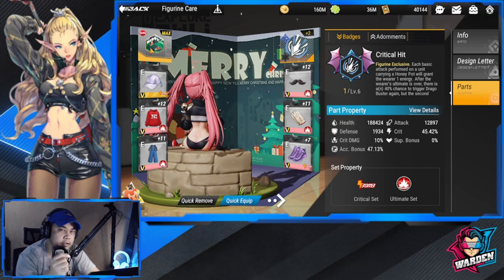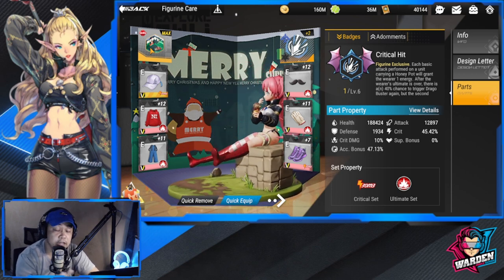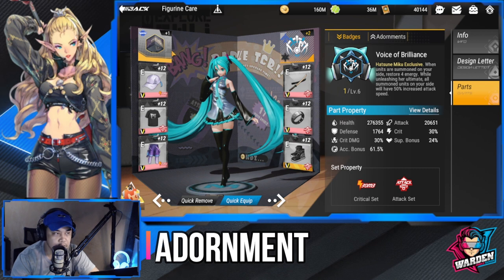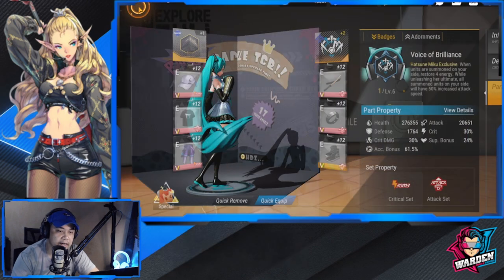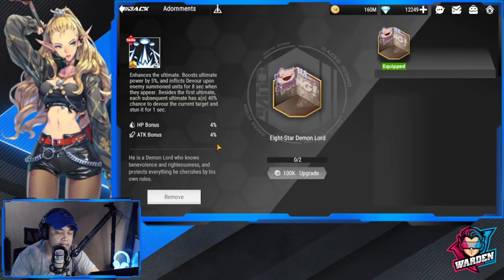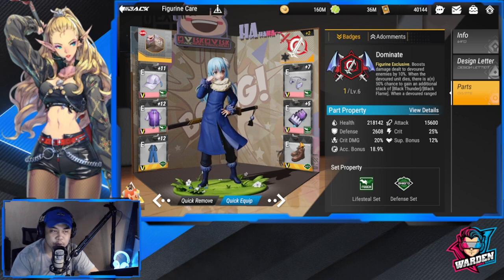If you have any comments about parts or badges, or if I've overlooked anything, put them in the comments below. Moving on — adornments are also important because they give you a buff. Copies of adornments are highly encouraged. Exclusive adornments are better as long as you get copies, because they give you two bonuses. For example, Rimuru's exclusive adornment gives both an HP bonus and an attack bonus. A lot of buffs have to go into your figures for them to perform amazingly.